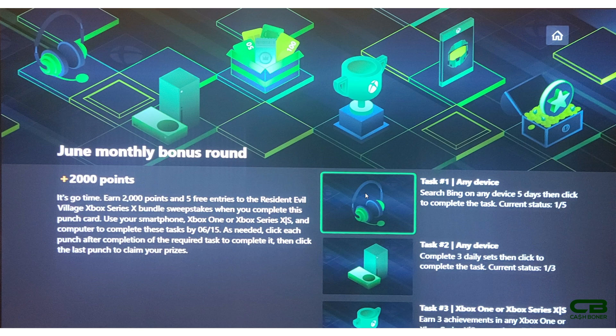Task one is searching on any device for five days. You can do this on the console itself, but the easiest way is on your PC or mobile device - get your daily 300 or so points. You need to do at least one search, but get all your points and it'll count. Do that five different days - they don't have to be concurrent, just five different days - and that'll complete task one.